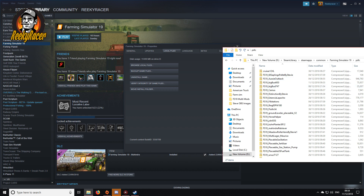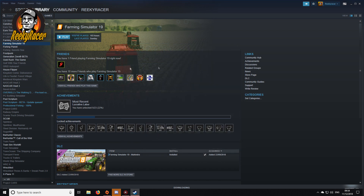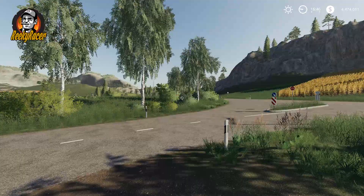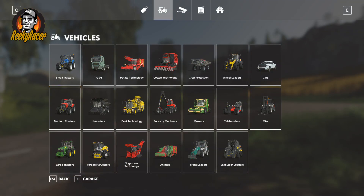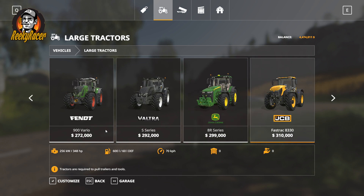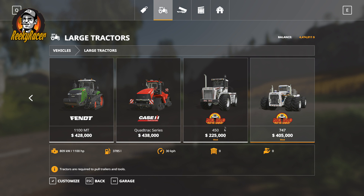You can shut that folder down and close everything off. So here we are in the game — I am on the Feldsbrun map. We'll go to the vehicle shop. Those Big Buds were large tractors, so you'll need to go to the large tractor tab and scroll all the way to the end. And as you can see, the Big Bud 450 and the Big Bud 747 are both in there.